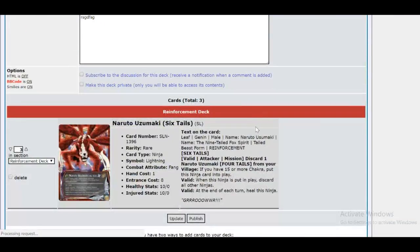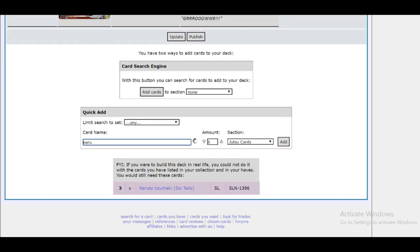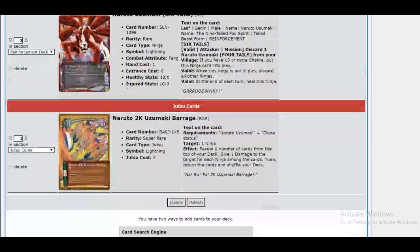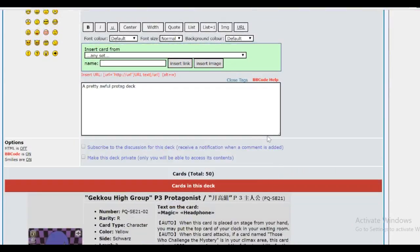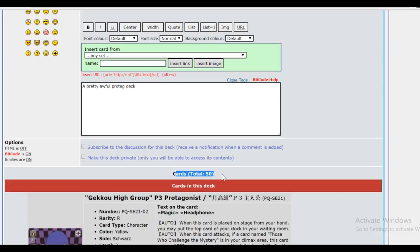Once you add it with Add Cards and Finish, it will show up in the reinforcement deck. For these other sections, you don't necessarily have to add them to their correct area for them to be in your main deck — the game will just assume that everything outside of your reinforcement deck goes into your main deck — but it can make sorting the cards a little bit easier. For example, if I wanted to add Naruto 2K Barrage, I could put it under jutsu cards, and then whenever I'm organizing the deck to look at it later, it's in the correct section and it just looks a lot nicer. Jumping ahead, this is a deck I've just put into the site called the April Fools, which will be featured in a deck list later. It's a complete deck with 50 cards in it.